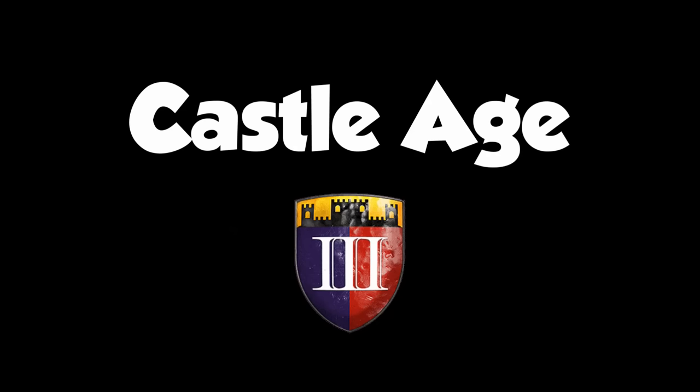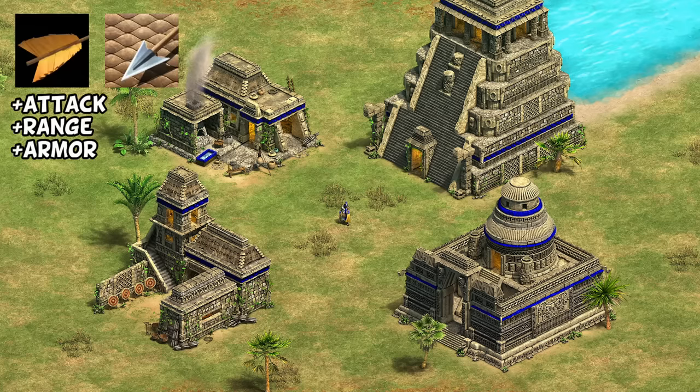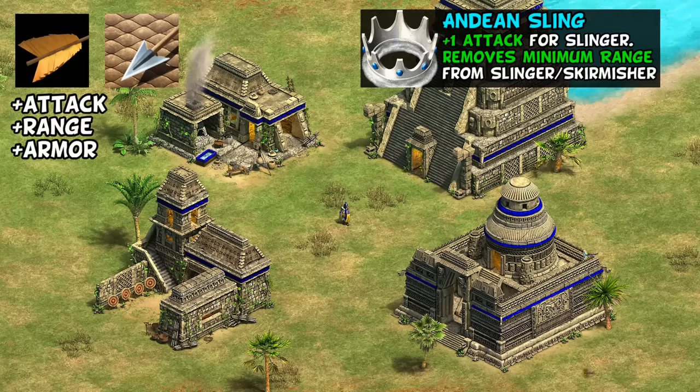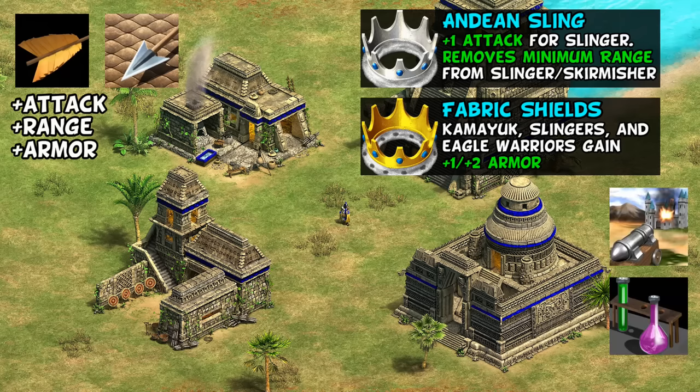We'll start in Castle Age and clear up the not-always-intuitive set of techs they're upgraded by. An important distinction from the Hand Cannoneer is that Slingers are affected by all archer Blacksmith techs, so Fletching is helpful for attack and range — despite the odd logic of adding Fletching to a stone. They also recently gained an extra effect for the unique tech Andean Sling at the Castle, adding plus one attack on top of removing the Slinger's minimum range. Both unique techs apply to Slingers, and as we'll see the Imperial Age one can be a pretty big deal in some matchups.